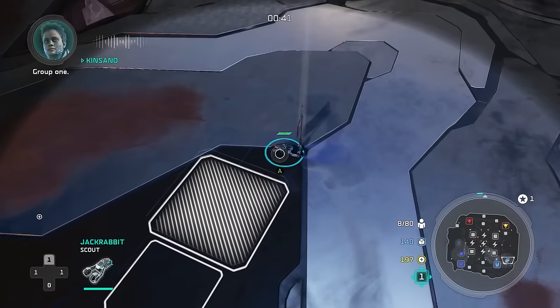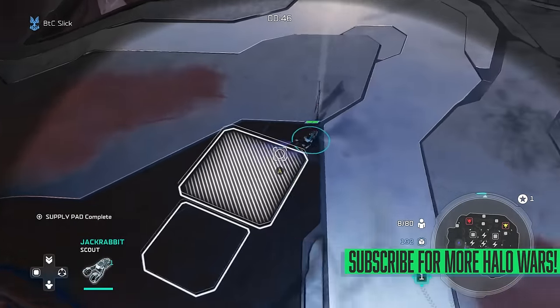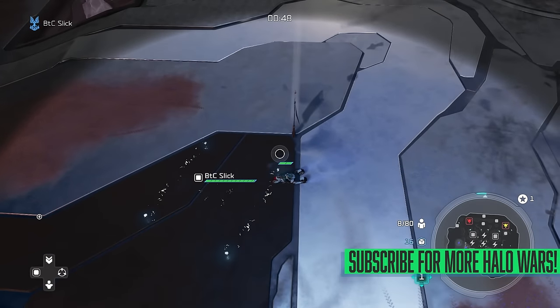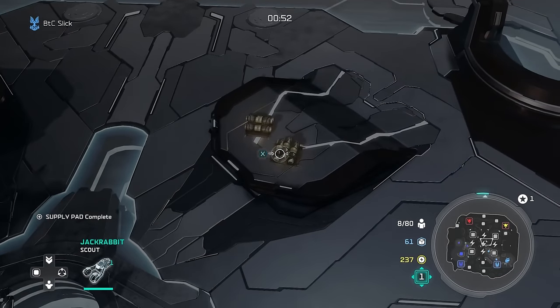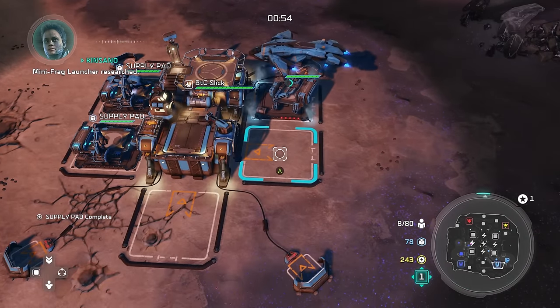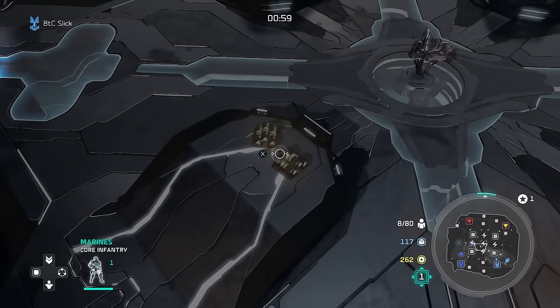I grab a mini base. What you need to pay attention to really crucially here are the leader power upgrades for Kinsano — one in particular is very crucial to this build. As you can see, I'm going to use the Jackrabbit to grab all the power. I'm already buying my mini base as my third supply pad is completing, sending all of my Marines out for power as well.